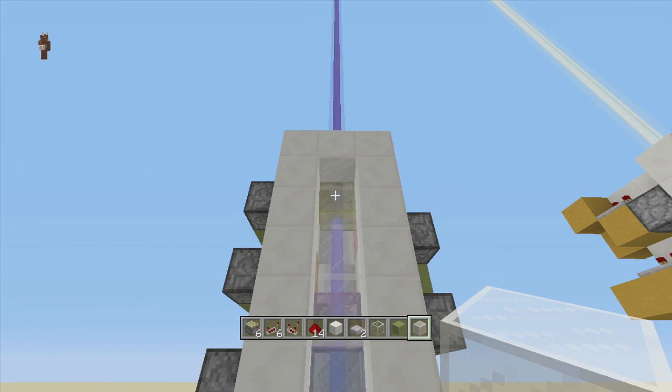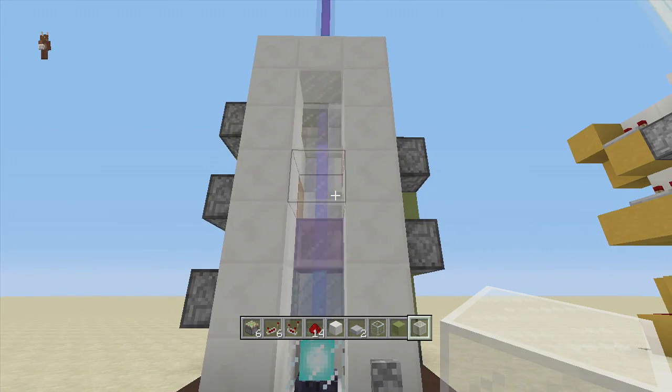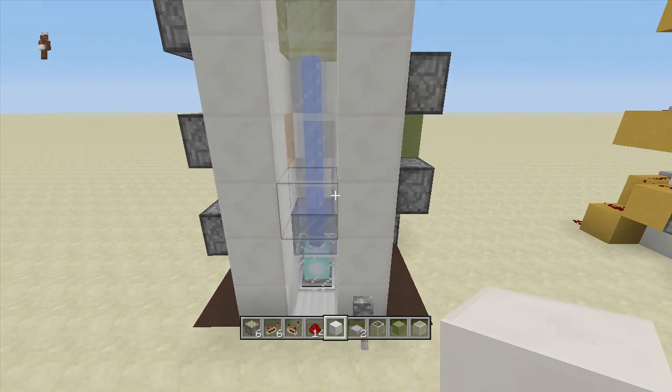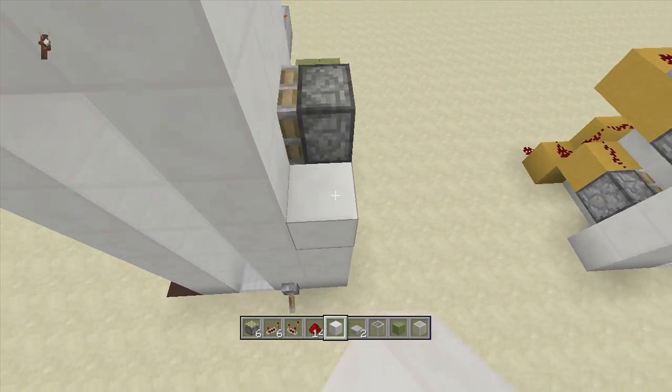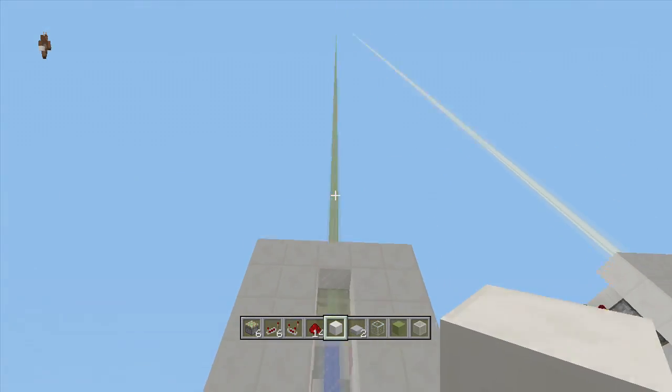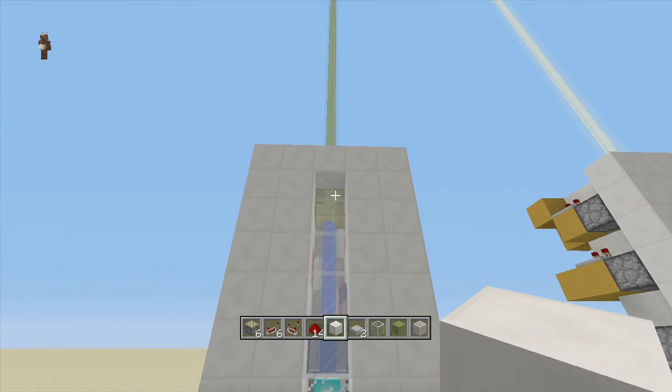So there you guys have it — that's how you build my super simple disco beacon. All we have to do now is fill in these two sides so we don't have to see any of the pistons. If you enjoyed this video make sure to leave it a like and subscribe to stay tuned with my newest videos. Peace!